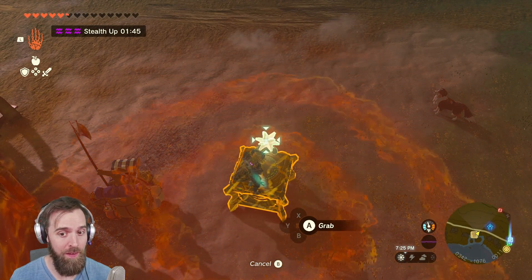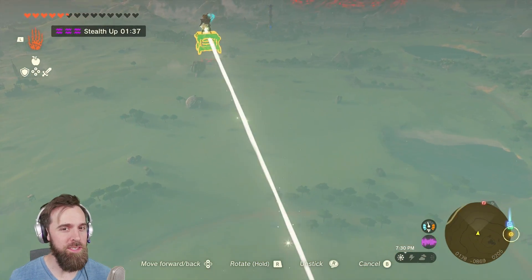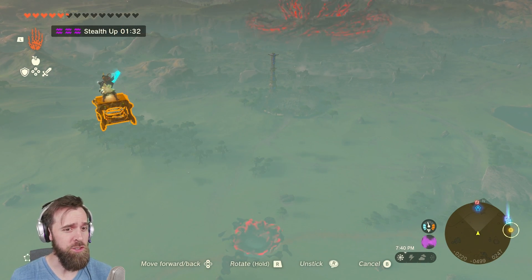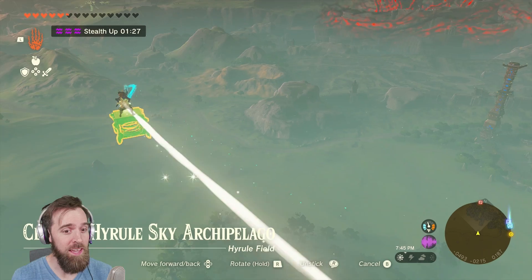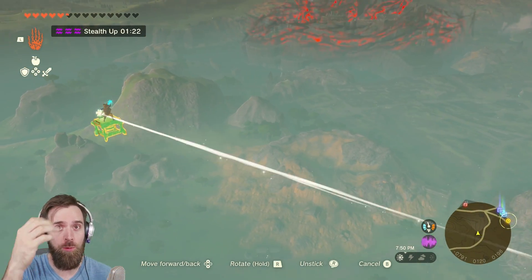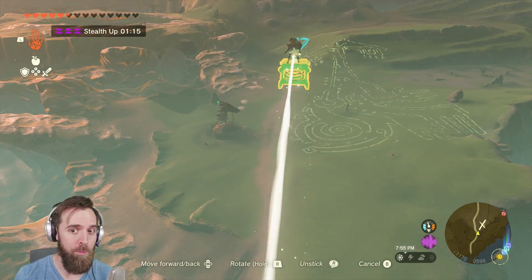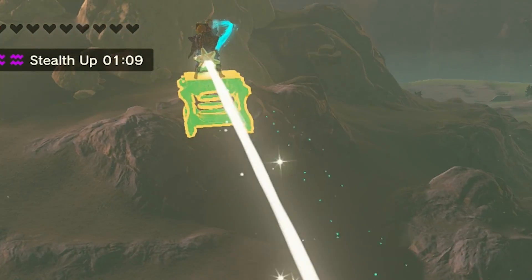At this point, take a star fragment and attach it to the Zonai device — this is where the magic begins. Use your ultra hand on the star fragment, not the device. Once they're attached, you're off. For some reason, when you activate that cutscene with the Zonai device while standing on top of it, it glitches out the device in a weird way. And then, even stranger, if you attach a star fragment to the device and grab the star fragment, it seems like it's taking off like it normally would when shooting down from the sky.